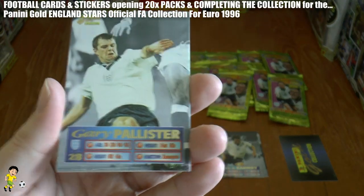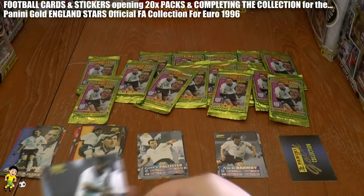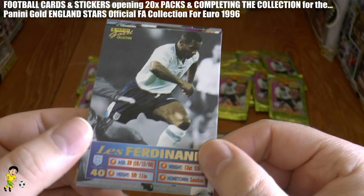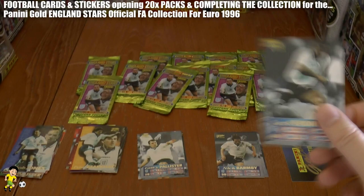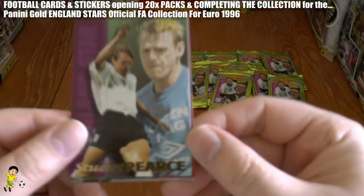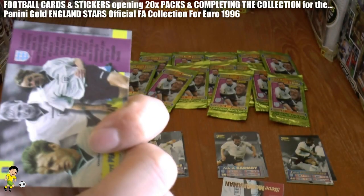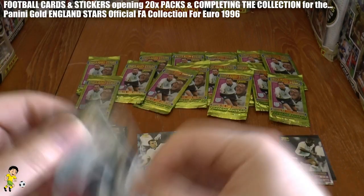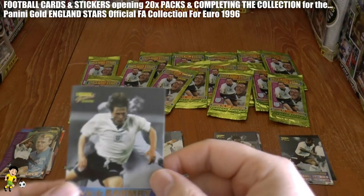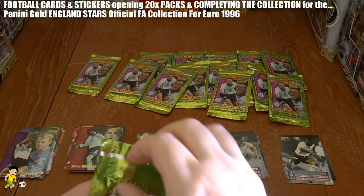On to the next pack and we have Gary Pallister, the big man from Manchester United and Middlesbrough, who formed a formidable partnership with Steve Bruce in defence. And Les Ferdinand, he's number 40 in the collection. David Seaman again. Stuart Pearce, the psycho — no one used to get past Stuart Pearce. Then Steve McManaman again and Nicky Barmby — we've got three of that card so far.